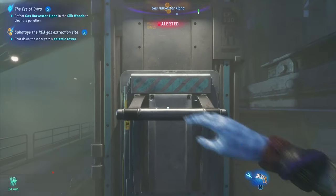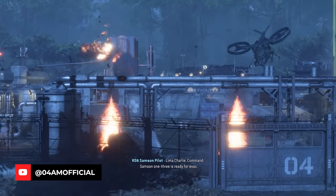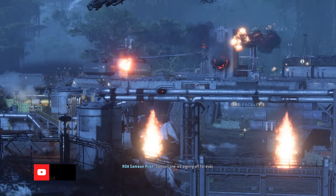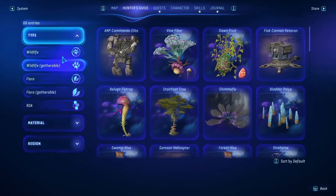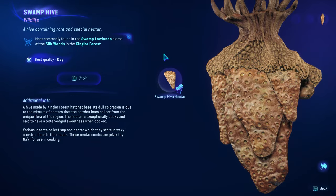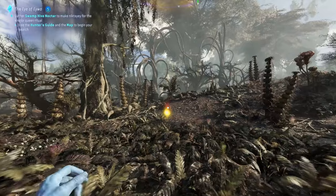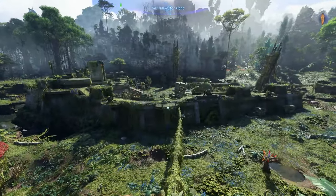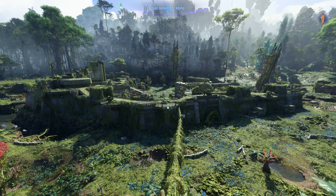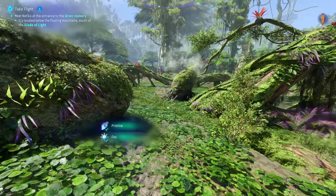Hey, what's up guys? It's your man Foriam again, back with a new guide for Avatar: Frontiers of Pandora. Today I'm going to walk you through the Eye of Ewa questline, which can be pretty tricky to complete, especially if you're still struggling to get your hands on Swamp Hive Nectar for the Kingler's Queen Ritual. So in this guide I'm going to help you with everything you need to know to basically prepare for the next quest — getting your hands on your own Ikran. Let's get right to it.